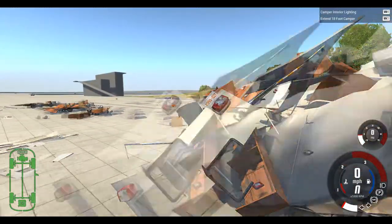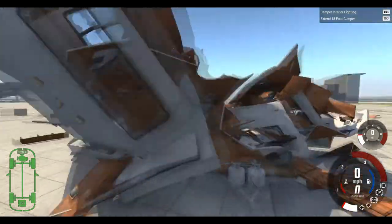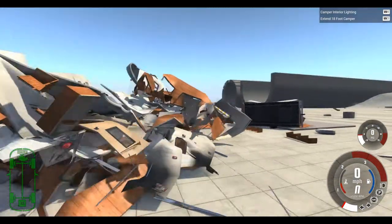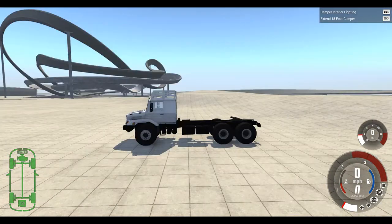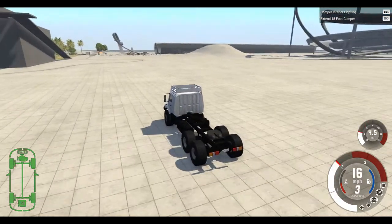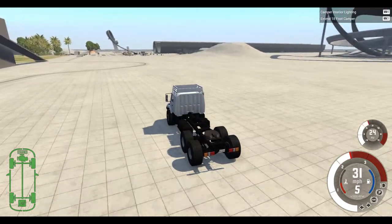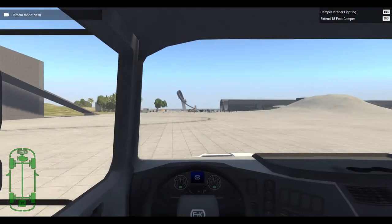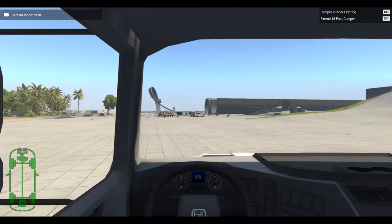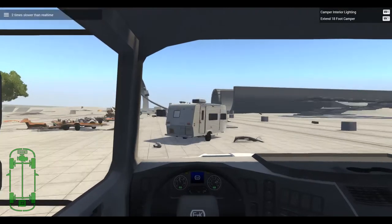The rest of these caravans are definitely destroyed and you wouldn't even bother. I still can't come up with a name for what to even call this damage. We're not going to end the video without damaging the last caravan. We're going to go straight through this caravan in cab view, and that'll be the end of this video. Straight through the caravan and we're going to slow motion it.